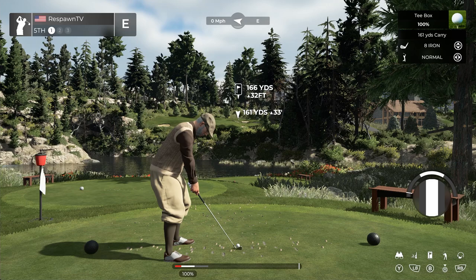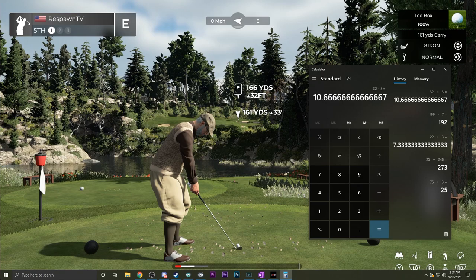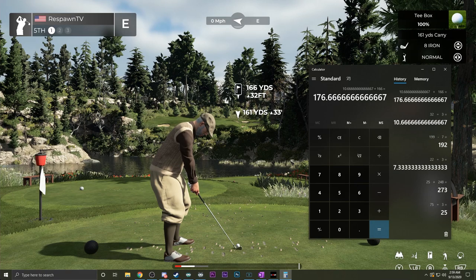Here's a par three — example number two. We have 166 yards to the pin, 32 feet up. So 32 feet divided by 3 feet per yard equals 10.66. If we want to hit this right at the pin — I'll give you another way of looking at this — we need to add to 166 and aim for about 177 yards total for the ball to land at the pin.